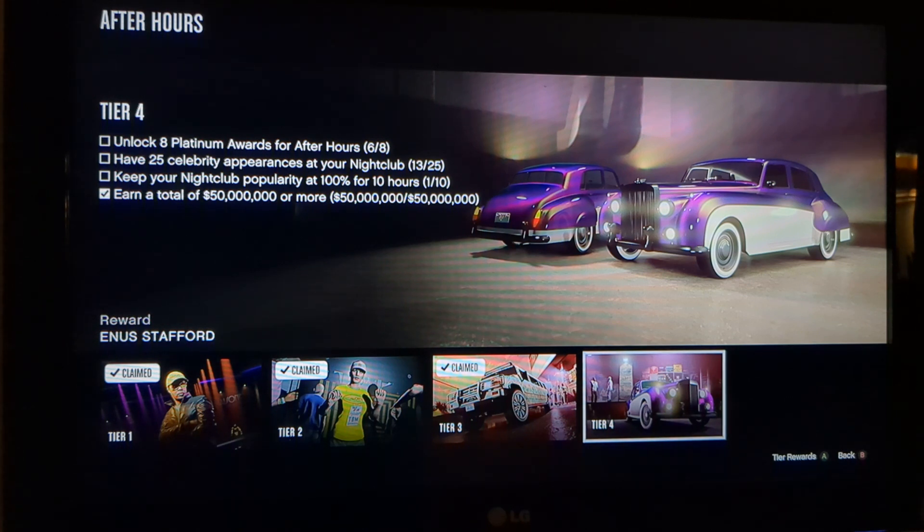Those are the four tasks for Tier 4, and your award for completing all four tasks is the Enus Stafford. Now, this vehicle was actually a removed vehicle. It's actually at the Leggo Autos dealership this week, actually.